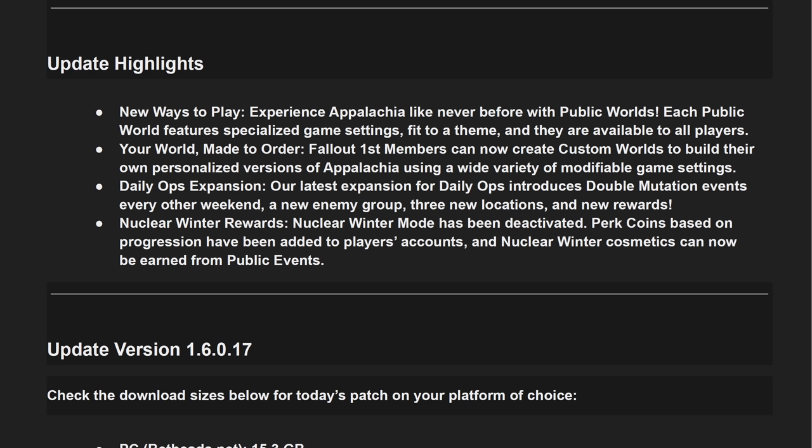Experience Appalachia like never before with public worlds. Each public world features specialized game settings fit to a team and they are available to all players. Fallout 1st members can now create custom worlds to build their own personalized versions of Appalachia using a wide variety of modifiable game settings. Our latest expansion for daily ops introduces double mutation events every other weekend, a new enemy group, 3 new locations and new rewards. Nuclear Winter Mode has been deactivated. Perk coins based on progression have been added to players' accounts and Nuclear Winter cosmetics can now be earned from public events.